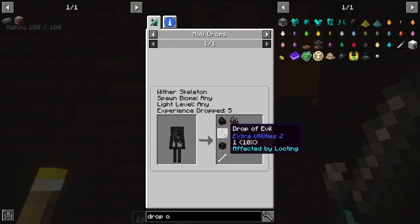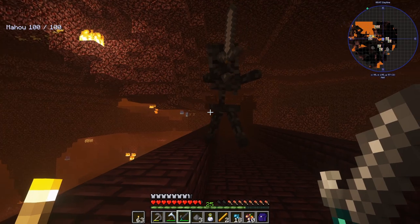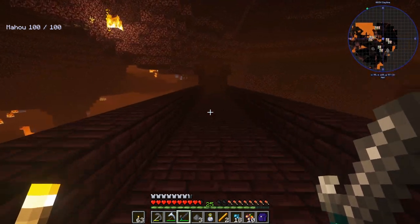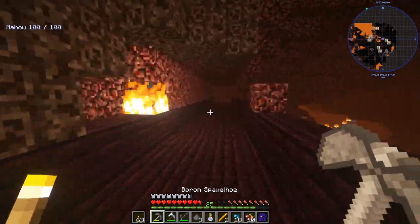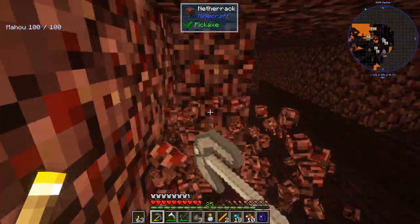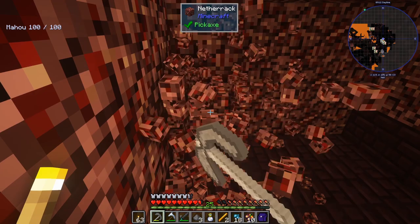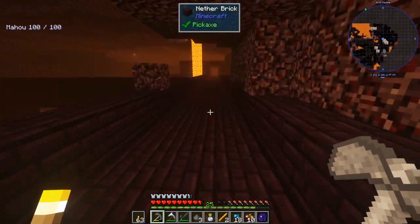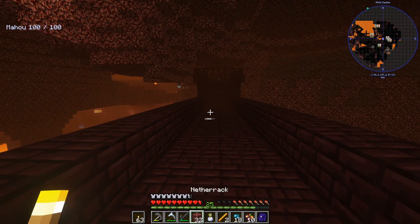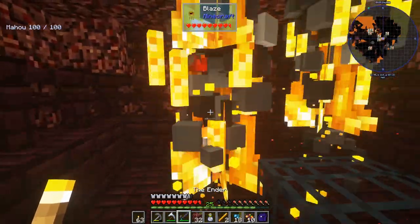These wither skeletons have a 10% chance of dropping drops of evil that I need. It's weird jumping with the squid ring so it's hard to do crits. I don't like these guys — they always hit me and I'm on fire. I need some material to seal off that spawner area too, otherwise I'll just get cooked. I was hoping to find a chest in the fortress — you can find lava charms in these, and that would be really good for the Nether.